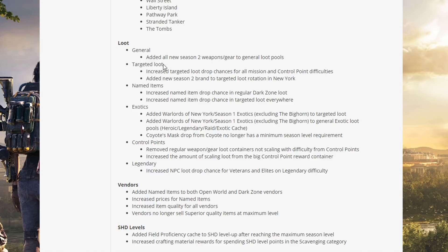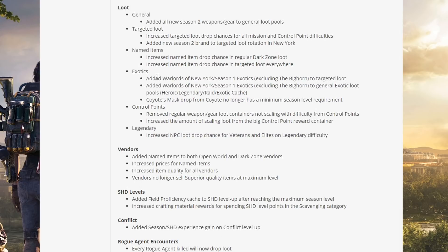Loot general: added all new Season 2 weapons and gear to general loot pools. Targeted loot: increased targeted loot drop chances for all mission and control point difficulties — good news. Added new Season 2 brand to targeted loot rotation. New York named items: increased named item drop chance in regular dark zone loot and in targeted loot everywhere.